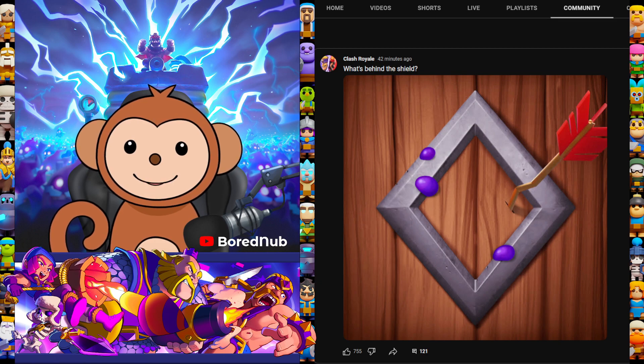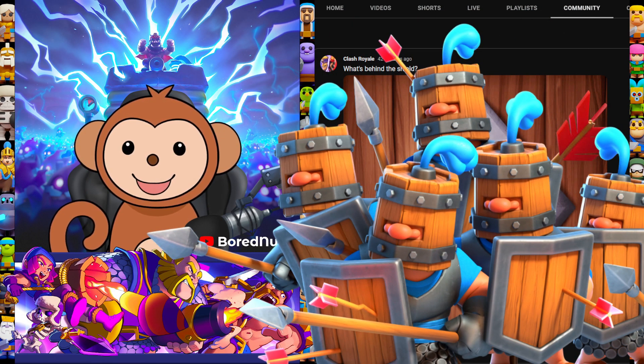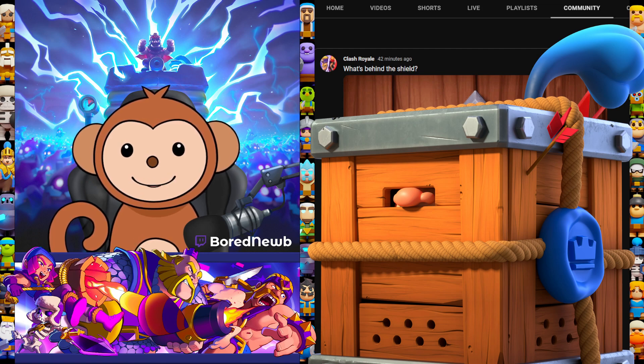I really only have like three guesses for this because typically it's supposed to be a common card. So my top three guesses will be Royal Recruits, which is kind of obvious because they have shields and they're wooden. My second guess would be Royal Delivery because they drop down in a wooden box and have a Royal Recruit inside.